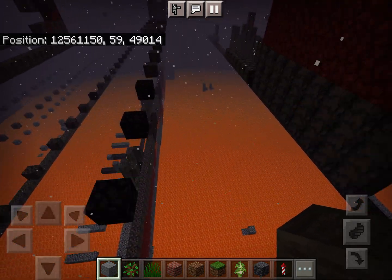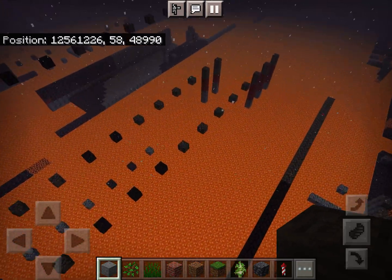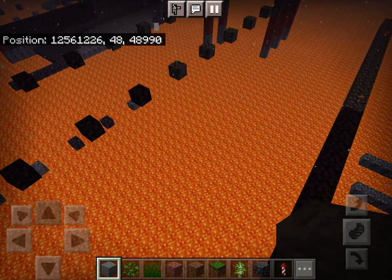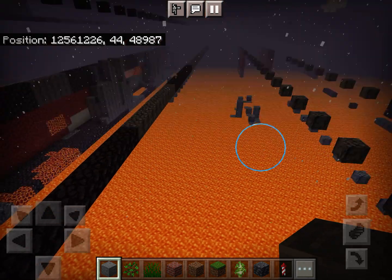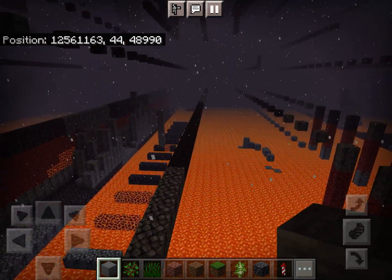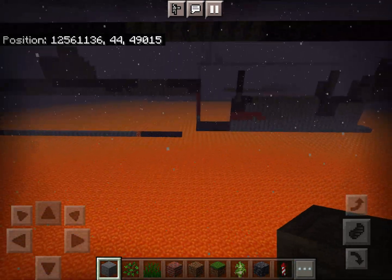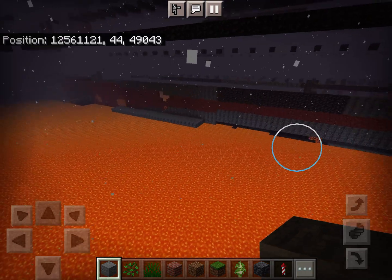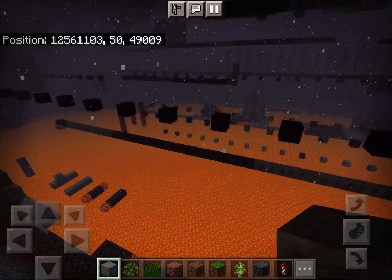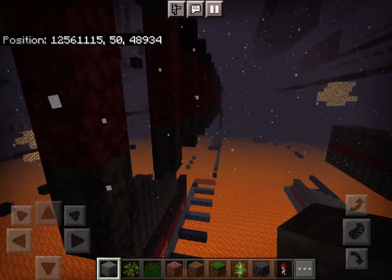This may be related to floating point precision loss within the terrain generator, in the same way as the repetitive and symmetrical structure of the far lands near the corners. And the same occurs in the end as well, and presumably in the overworld — in the older versions where artifacts like these still generated in the overworld fringe lands.